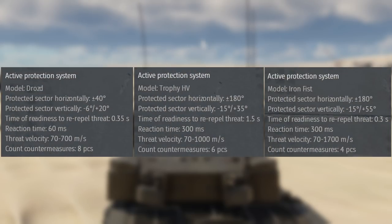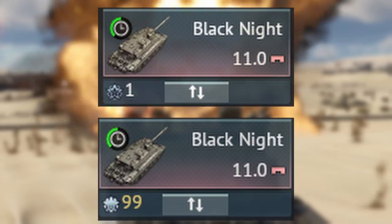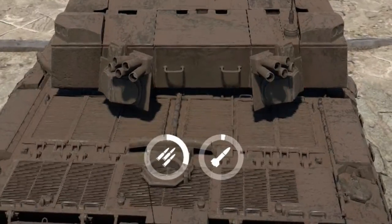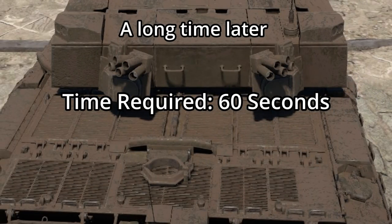Different systems also have a different number of charges, but that should be pretty self-explanatory. It is also worth mentioning that crew skills have no effect on the performance of your active protection system. APS charges can be reloaded on friendly capture points; however, the rate of replenishment is extremely slow, making it mostly impractical to use in actual battles.